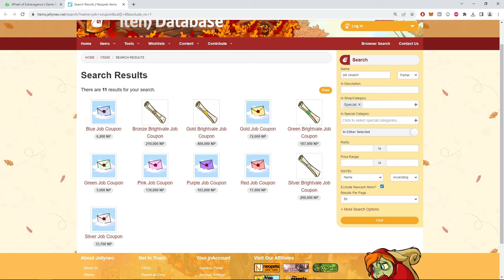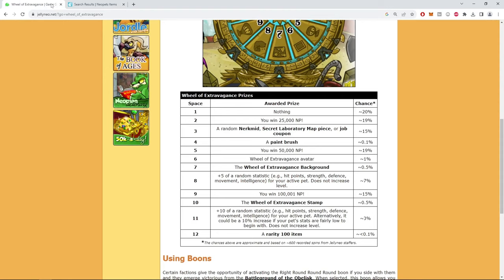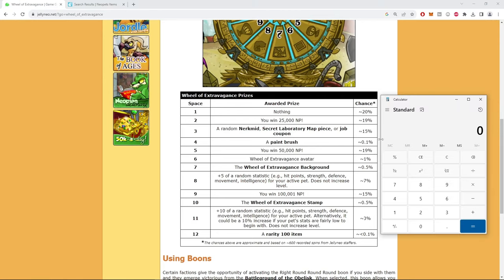Adding up the percents — the 20%, 19%, 19%, 15%, and this 15% — there's about an 88% chance the wheel hits one of those lower-value tiles.